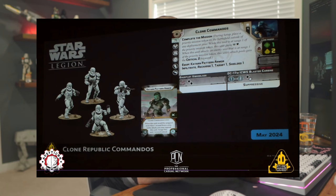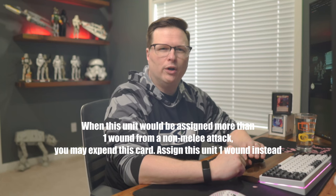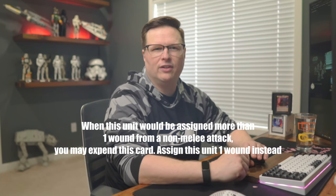Looking at the rest of the card, you do see Lab Infantry, so you could drop them close to a priority checkpoint. Recharge 1, Target 1, and they are Shielded. For melee they throw two black; for range it's range one to two throwing one black one white with Suppressive, hopefully getting two suppression tokens on the enemy. They also have an equipment keyword called Kataran Pattern Armor: when this unit would be assigned more than one wound from a non-melee attack, you may expend this card and assign this unit one wound instead. So the first attack, regardless of how many dice your opponent throws, they're only going to take one wound — though it's a use-once ability.